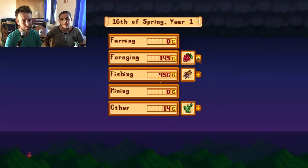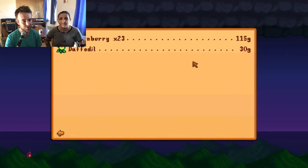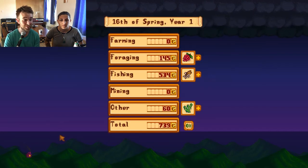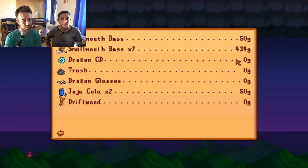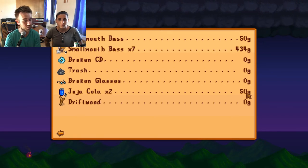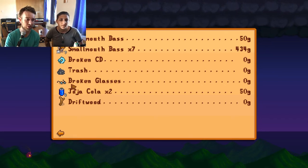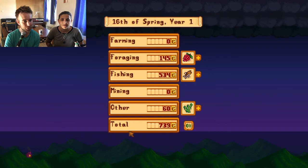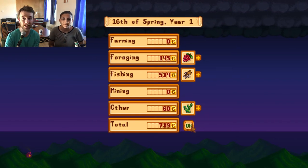Let's take a look at how much we got from foraging and fishing. The foraged items get us like five gold each kind of thing - not bad, they've certainly got some value. And then the fishing - none of the trash got us much, but the Joja Cola got us 25 gold each. The algae gets us about 20 each. That's going to be it for today guys - thanks very much for watching Stardew Valley.